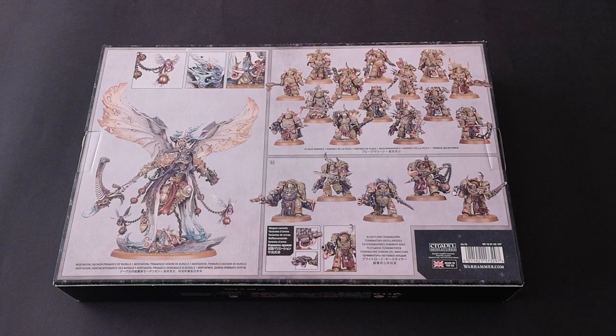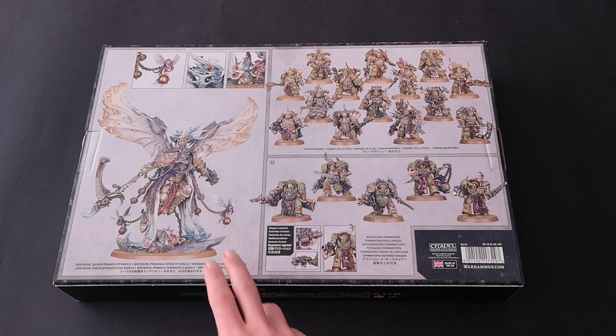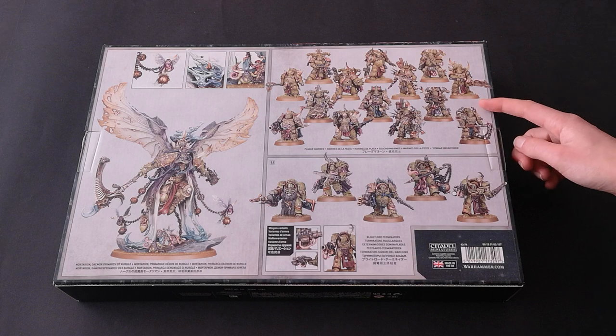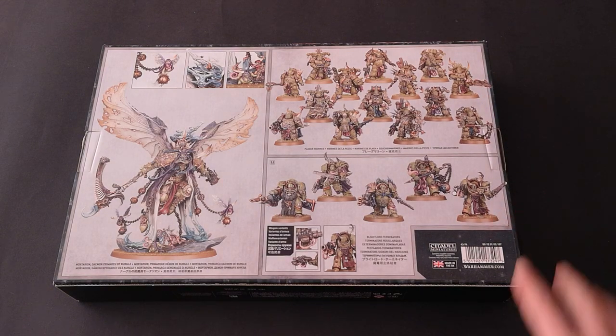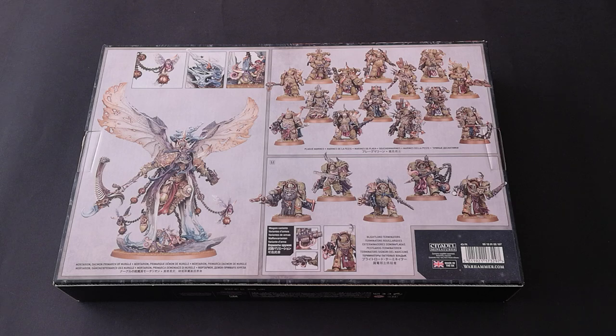First we'll have a quick look at the contents of the box. So we've got Mortarion, 14 Plague Marines, and 5 Blightlord Terminators. This is perfect for players who are just starting a Death Guard army as they'll get a HQ, two troops, and an elite, which will give them roughly around a thousand points.